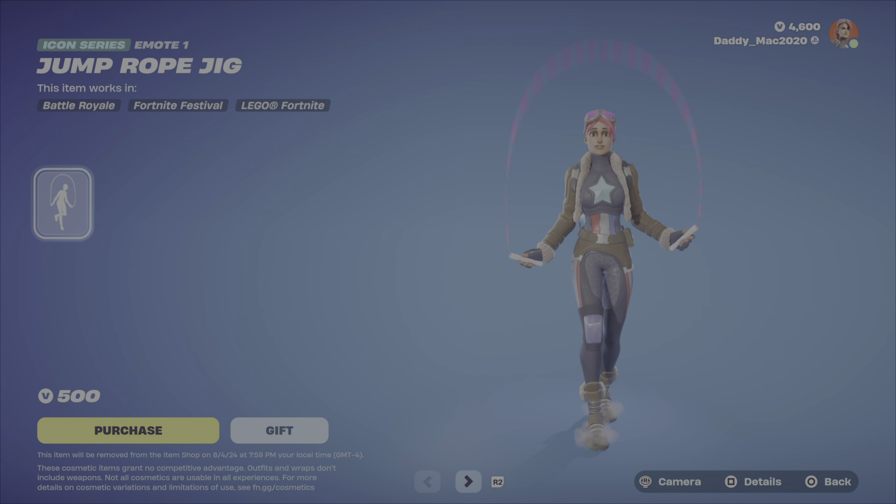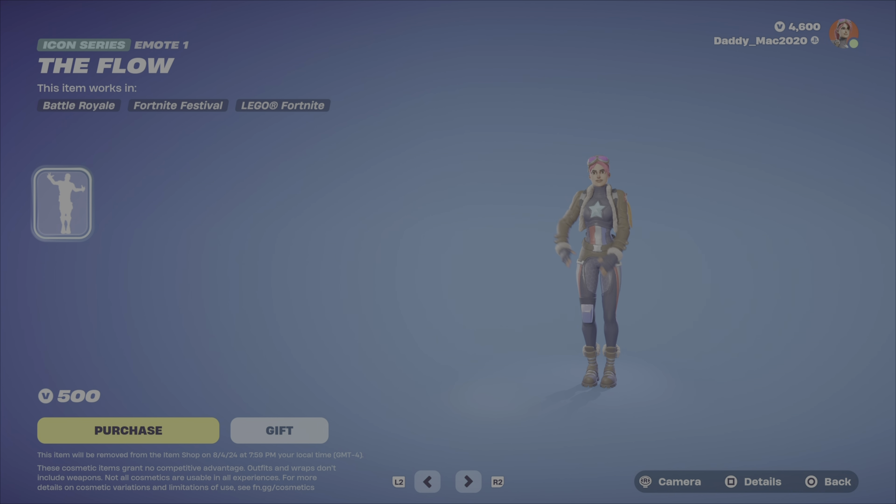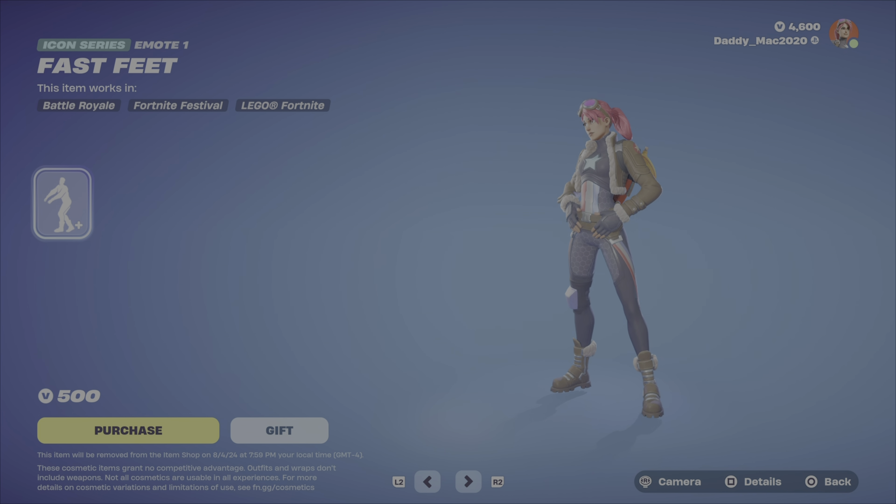Here's a bunch of Icon Series emotes, including the Jump Rope J — they're all $500 V-Bucks. Here's the Flow. Then we've got Savage. Fast Beat.